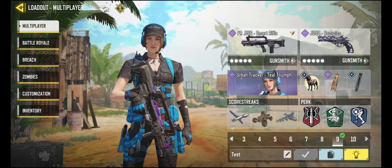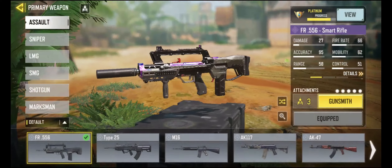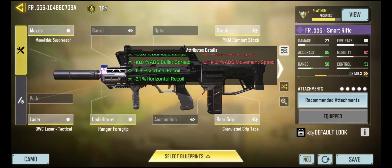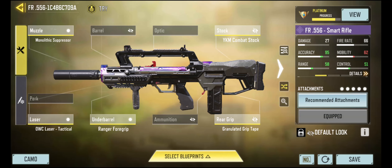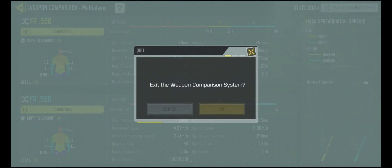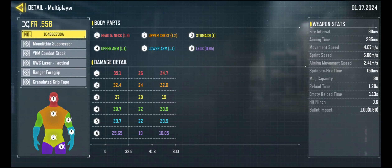Also threw on Urban Tracker Teal Triumph as the operator for today. I believe everybody got that one, or it was pretty common. Let's take a look at this thing. Going for the gunsmith today. I wanted to do a lot of bullet spread and range and sound suppression, not really caring about the more mobility sort of stats. Got this down to a bullet spread of 12 ADS bullet spread, so I'm hoping to play some long range and hit some good shots because this will do a five-shot kill pretty reliably out to 41 meters.